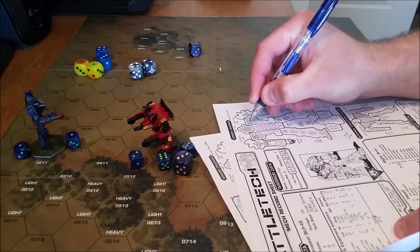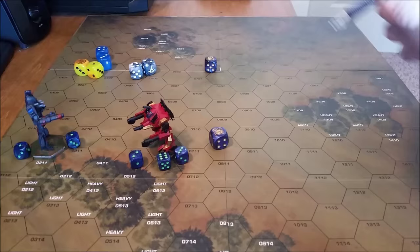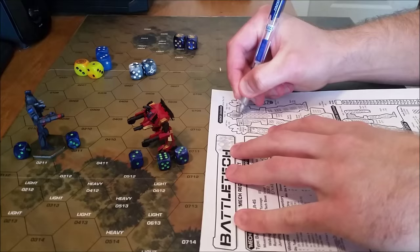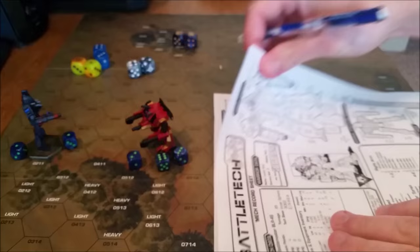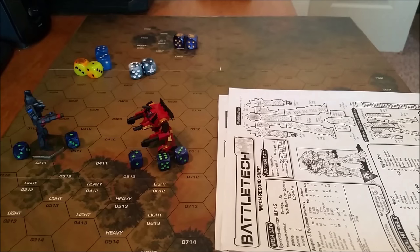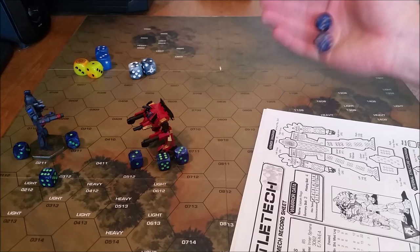And then we're going to see about heat — five heat. He just cannot escape this negative bracket, and at eight heat that is going to give him a plus one to fire, so it's going to be even harder next turn. The snub-nosed PPC — that's going to land on the right torso, doing ten there. And then finally the large laser — that's going to be eight damage. Eight to the head! That was a good shot. The Battlemaster is going to take eight damage. That's all but one of the head armor. We're going to mark off that the pilot has taken a hit. We need to roll a three or better for consciousness, and he stays awake with a ten.